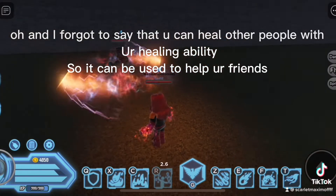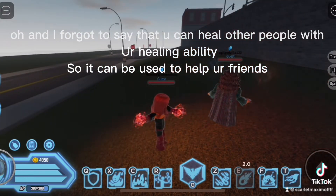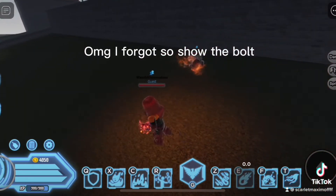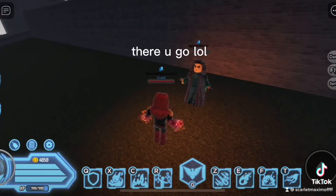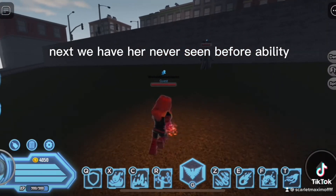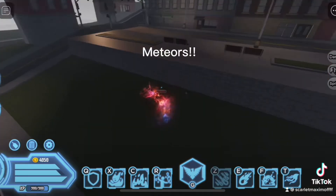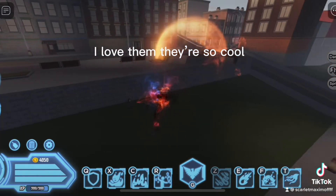I forgot to say that you can heal other people with your healing ability, so it can be used to help your friends. Oh my God, I forgot to show the bolt. There you go. Next, we have her never-seen-before ability — meteors. I love them. They're so cool.